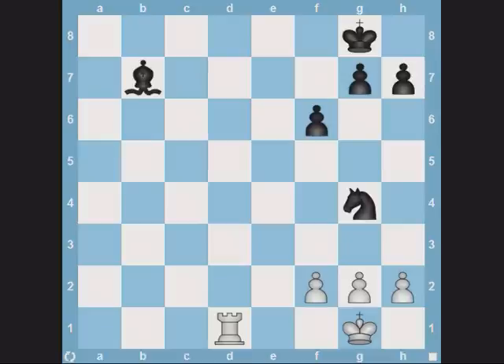In this puzzle, it's just a matter of alignment. White plays rook d8 check, forcing the king to f7, after which rook d7 wins black's light-colored bishop.